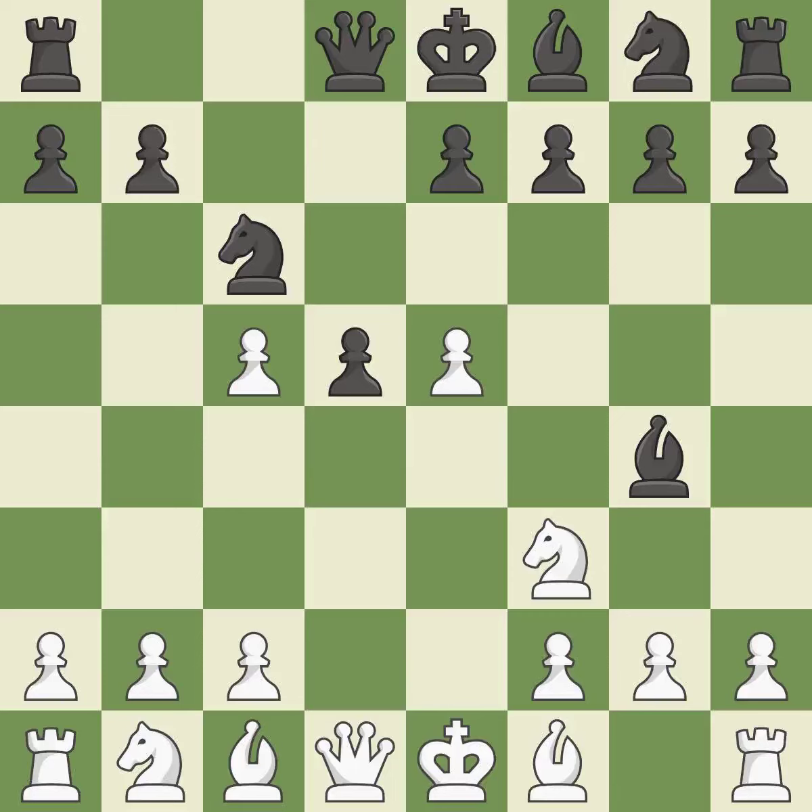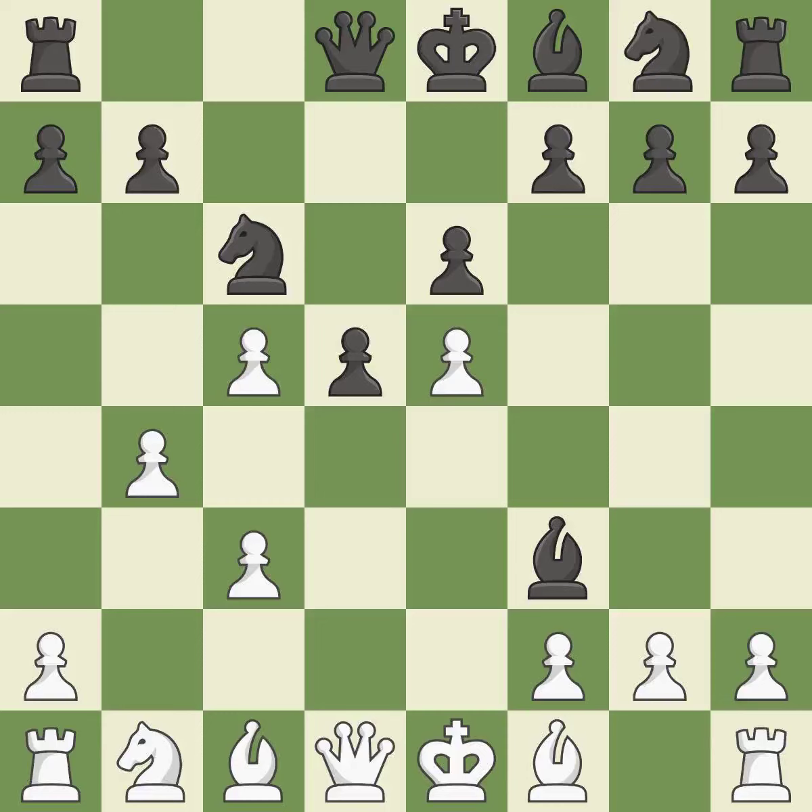A pawn that was being attacked and had no defenses is now protected. By pinning a knight, this increases pressure. This exposes an attack, threatening a pawn. It is the last book move. This defends the attacked pawn. This threatens to pin a knight to the king — it is best. This maintains the balance in material with a good trade.